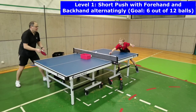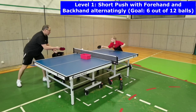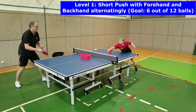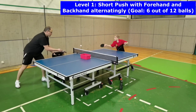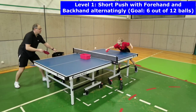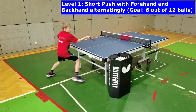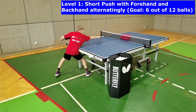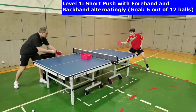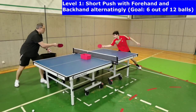During level 1, players have to place at least 6 out of 12 balls into the box with a short push. Balls are alternatingly played short in forehand and backhand by the coach or training partner. Players have to move forward with a single step, touch and push the ball with the appropriate opened racket angle into the box, and push back towards the ready position.